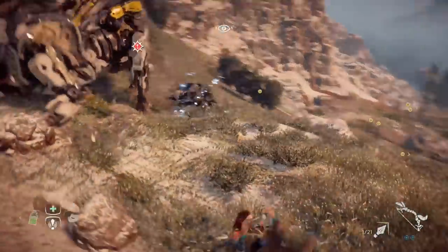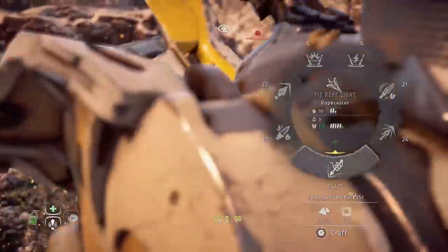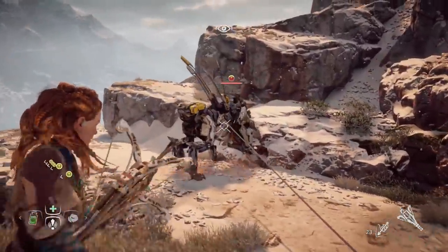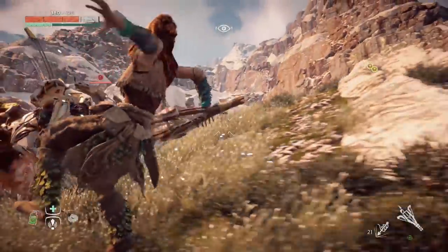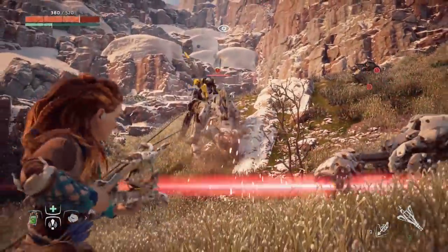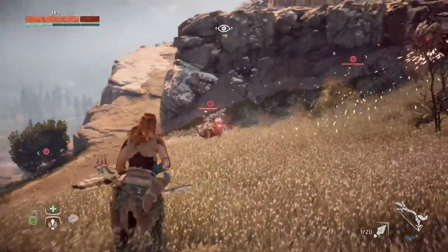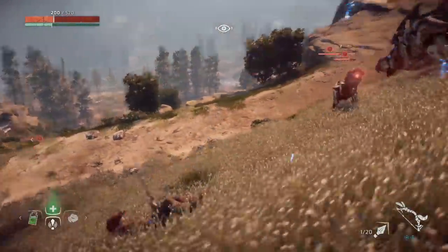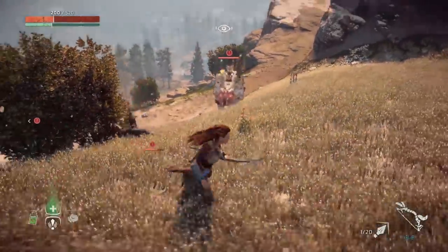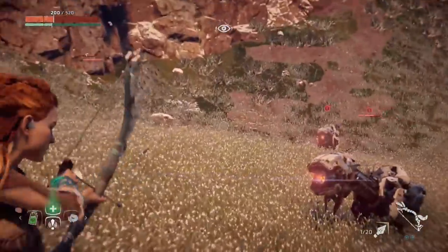Groups select machines to attack the player based not just on whether the HTN planner thinks it can execute a specific behaviour, but also whether that attack is going to be interesting. If all machines simply attacked the player at once, you would die quickly. The combat systems therefore use an action selection utility function — similar to the approach found in Halo 3 — that calculates how interesting it would be for that machine to attack you, based on the current machine state, whether the player is aware of that machine, how close it is, and the damage it has already given and received. Critically, while an attack is being selected, the other machines in the group are given movement behaviours to circle the player and wait their turn — deliberately creating opportunities for the player to exploit, either attacking a passive machine or countering the one that just attacked, slowly wearing them down.